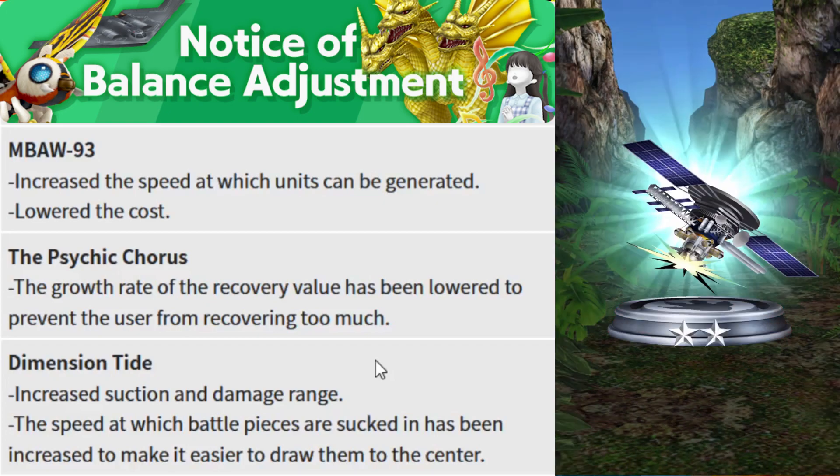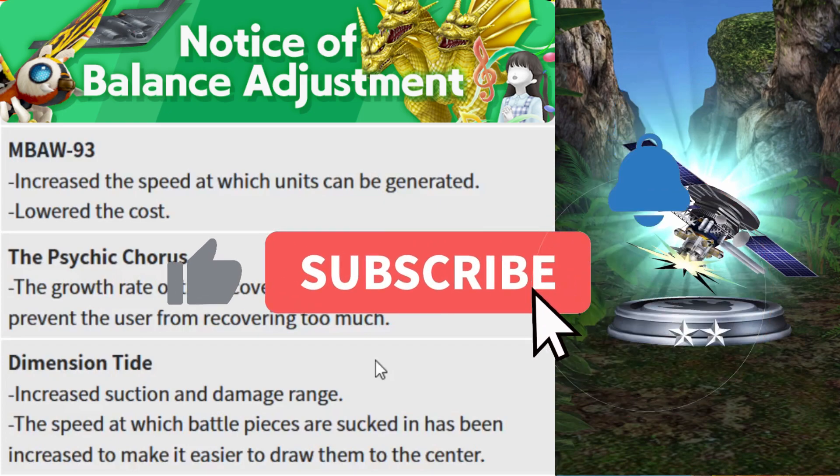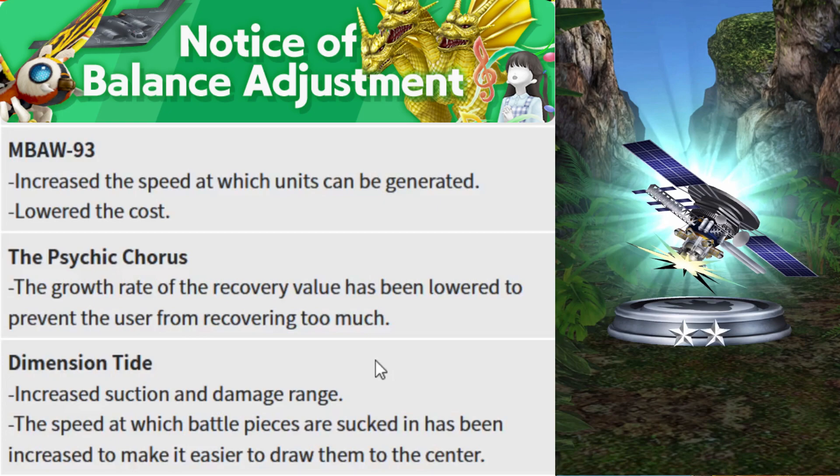Next is a buff for Dimension Tide. Dimension Tide is similar to Mission Strike but has been underutilized and less popular. The buff increases the suction and damage range, and the speed at which battle pieces are pulled in has been increased, making it easier to draw them to the center. This means Dimension Tide will cause more damage than usual.